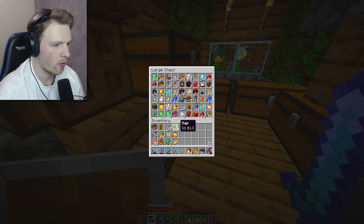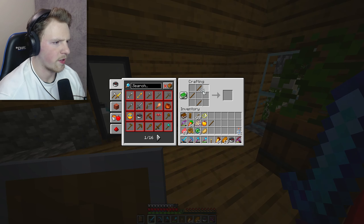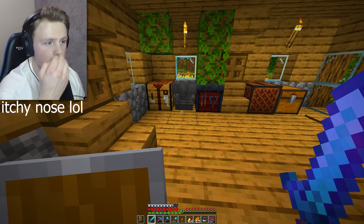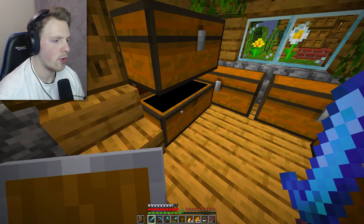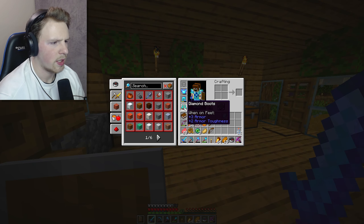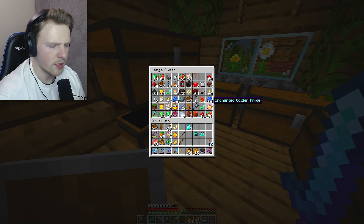We've got the golden apple, the map, and our bow - actually we need a better bow. Let me make a new one real quick and take it to the enchanting table to see if we can get Infinity and possibly Power, since those are the best enchantments for a bow. We also need to make a new diamond helmet and some new boots to get enchantments done.